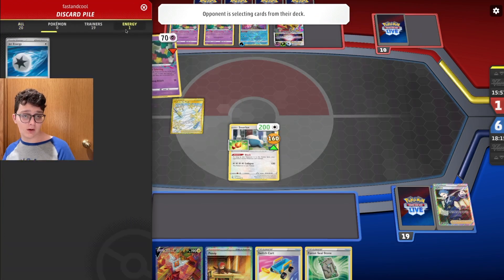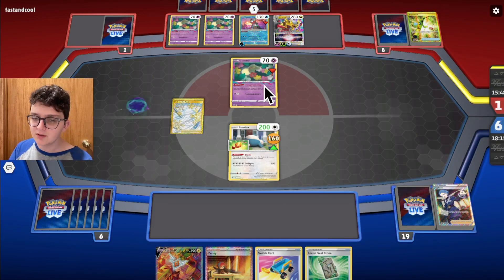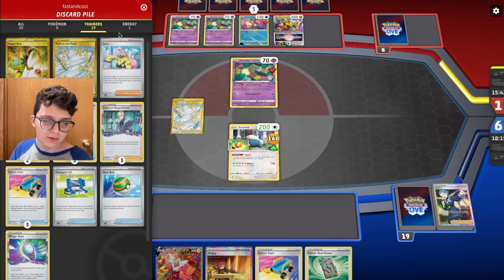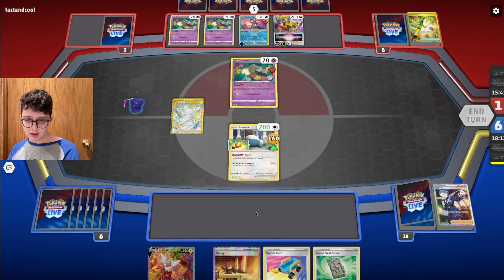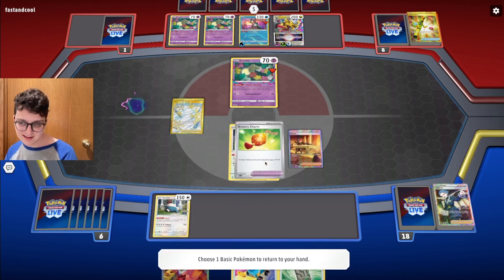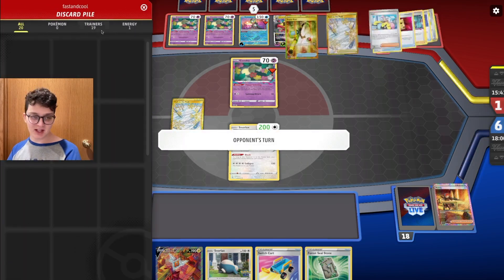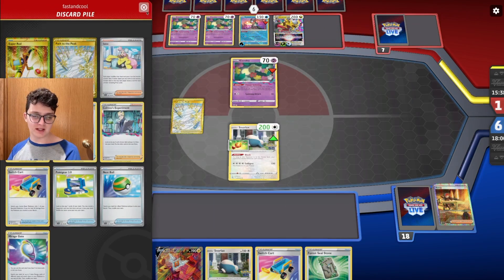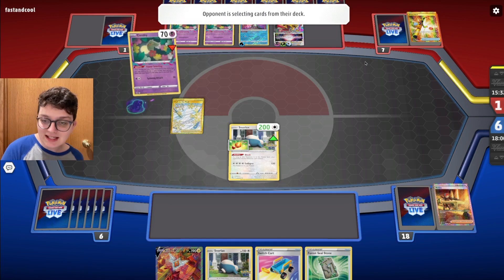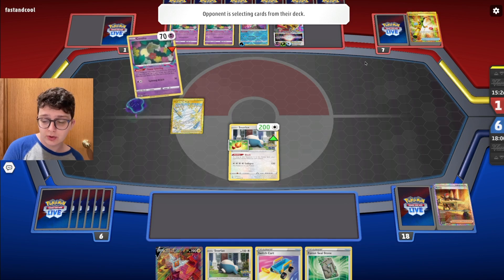I'm scared of one more Jet Energy. There goes Manaphy — they're digging. They should definitely be digging for Mirage Gate. They just had the one second energy to throw back in. They just pass — okay, good. This has been an absolutely wild game. Do they have Jet Energy or a fourth Cart or third Rope this turn? Flower Selecting — they're still digging and that frightens me. They don't have any actual draw cards though, so they're just stuck.